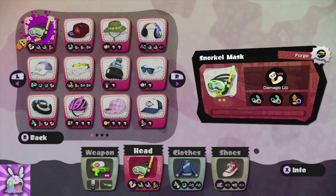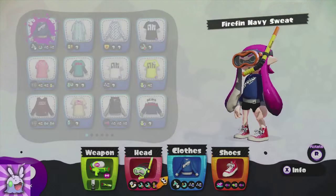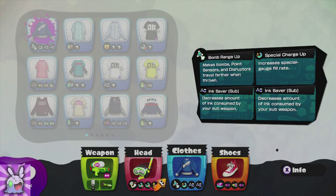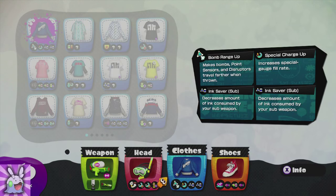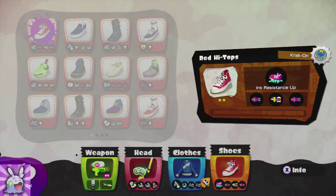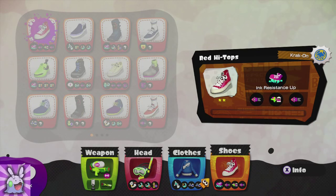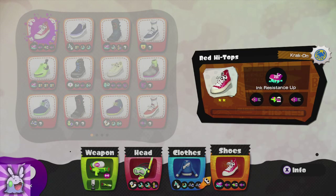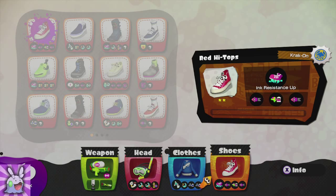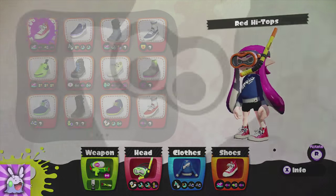The Snorkel Mask lets me pretty much guarantee kills on the tower with suction bombs. This shirt decreases the amount of ink I need to throw suction bombs and also increases the throwing range. My shoes have Ink Resistance, which I feel is the best ability shoes can have, followed closely by Stealth Jump. They also have Swim Speed Up, which helps me get back into the action quickly.